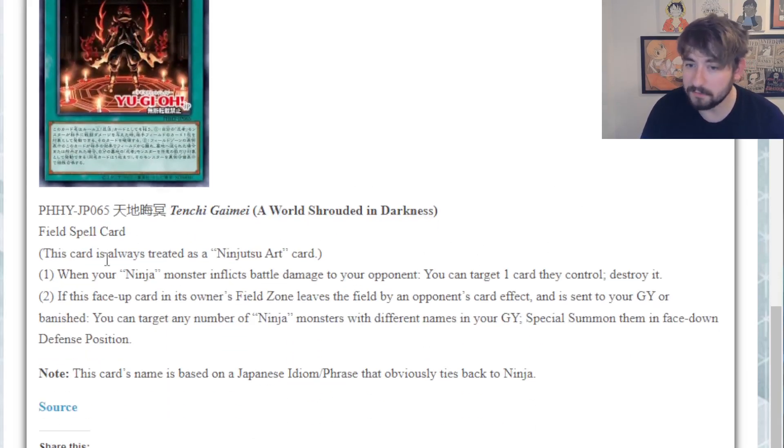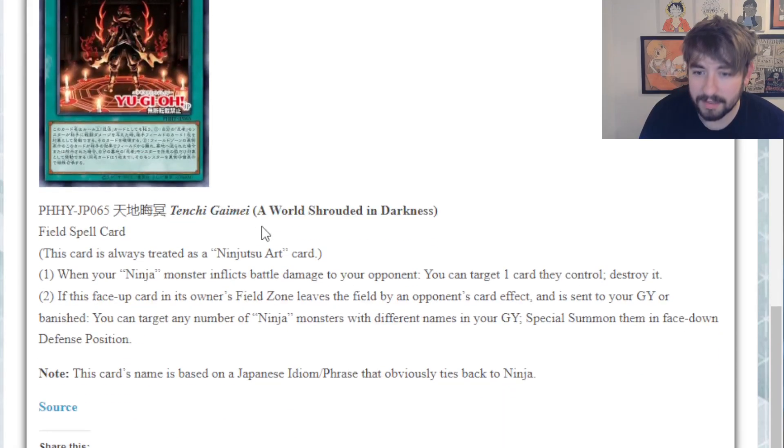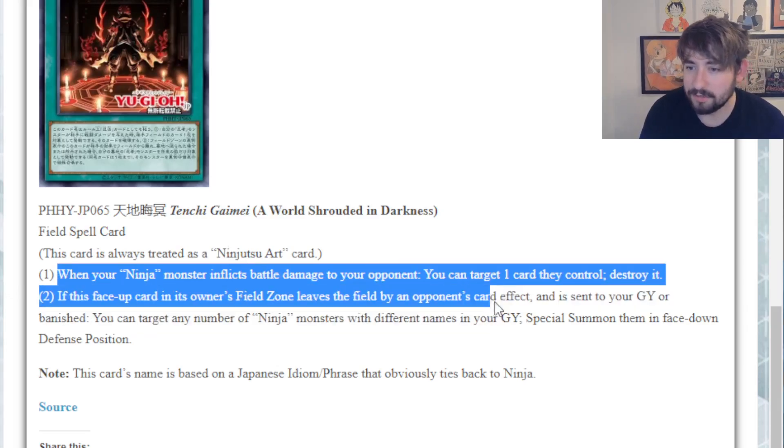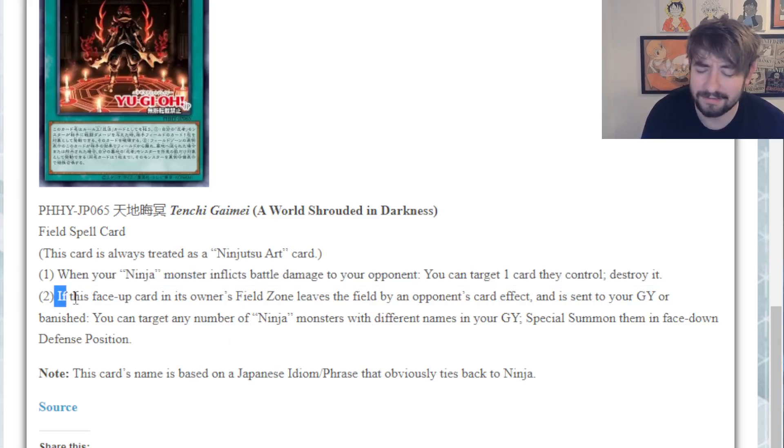The final card is a new field spell called A World Shrouded in Darkness. I love the artwork - it's very Demon Slayer to me. It's always treated as a ninja archetype card, which is an important note because that means it's very searchable. But the first effect: when your ninja monster inflicts battle damage to your opponent, you can target one card you control and destroy it. Horrible. That's so bad.